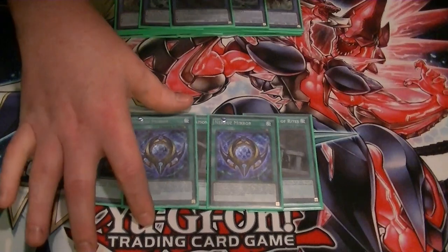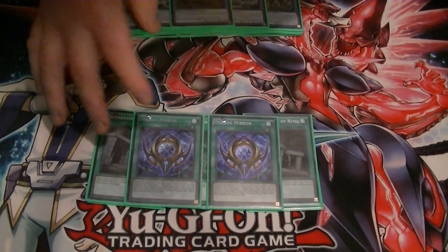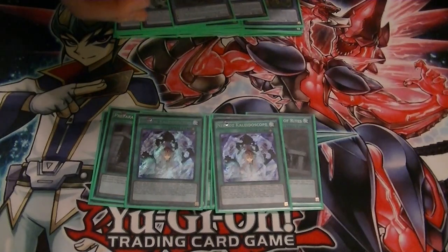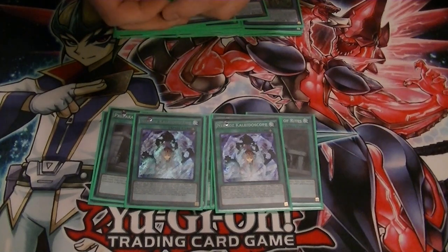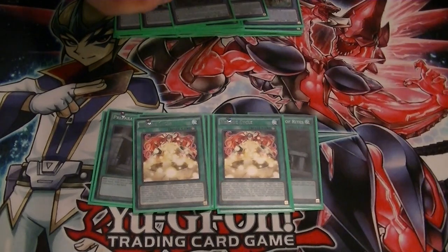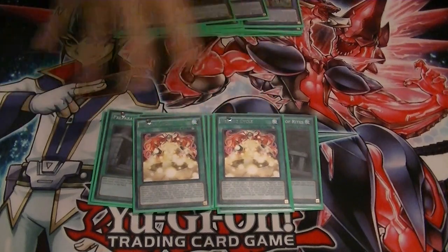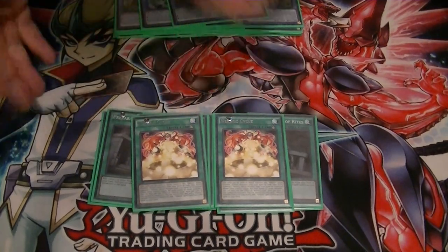2 Necroze Mirror — this one lets you banish from graveyard or tribute from hand to special summon 1 monster. Then probably your best one, Kaleidoscope, lets you summon from hand or from the extra deck, so you can send monsters from your extra deck to special summon more than 1 at a time, which is a really cool mechanic. And finally, 2 Cycle — this lets you ritual summon monsters from your graveyard using what's in your hand or on field. Also, with all 3 of the mirrors, if you have no monsters, you can banish 1 mirror and 1 Necroze monster to add any 1 of the mirrors to your hand.